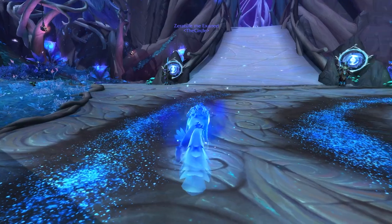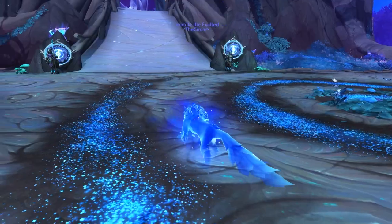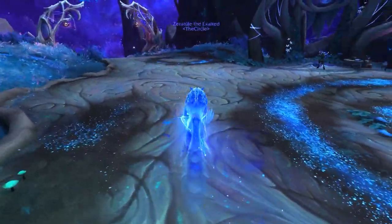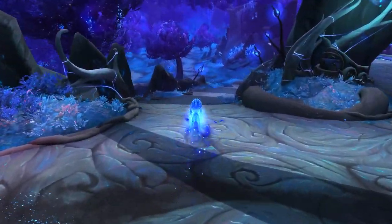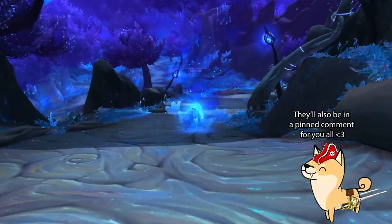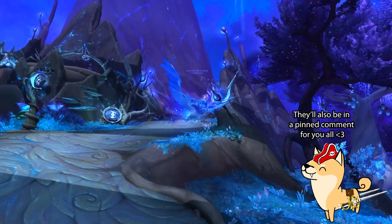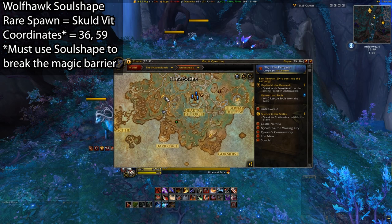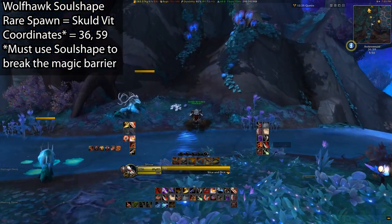We'll start with the Wolfhawk form, as this is one of the easiest forms of the three to get, however the respawn timer on this rare is a bit longer than some folks claim it to be. This is a potential drop from the rare mob named Skuldvit, who is located in a cave to the south of the Route Home flight path. I'll leave coordinates on screen to the exact location, as well as show how you can get there on the map and how to find him. This mob is behind a magical barrier, and the only way to break through and attack him is by being a Night Fae and running through while in your soul-shaped form. Once you do that, you'll have to attack him and the barrier will be disabled.